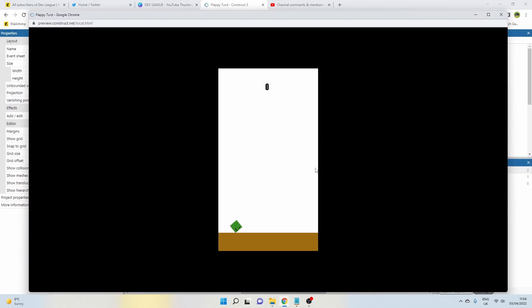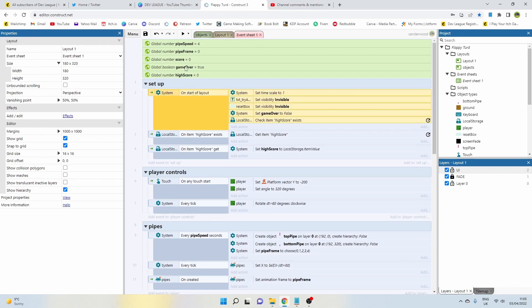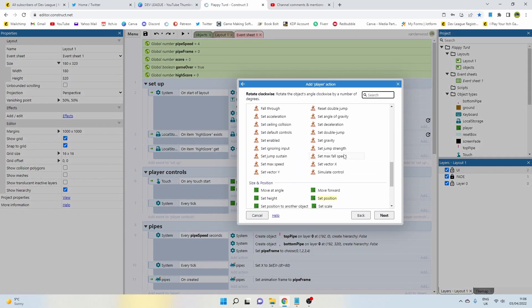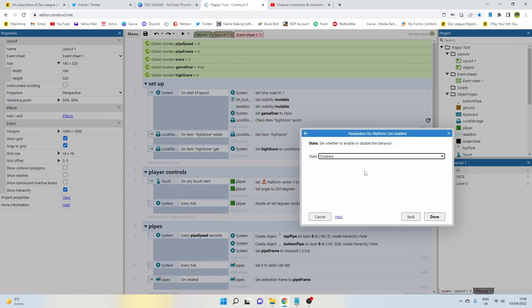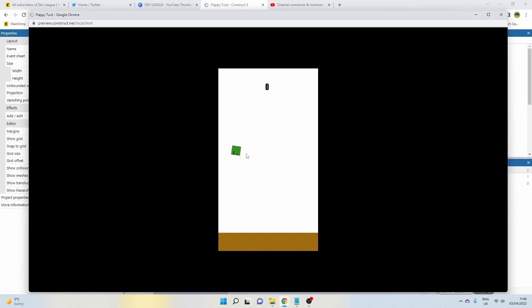We've got an issue where when we start the game it immediately drops the player to the floor, giving them no time to react. We need a countdown. Go back to the event sheet, on start of layout we have the game over boolean set to false. We need to add an action: set the player's platform behavior to disabled when the game starts. That disables gravity so the player just sits there.